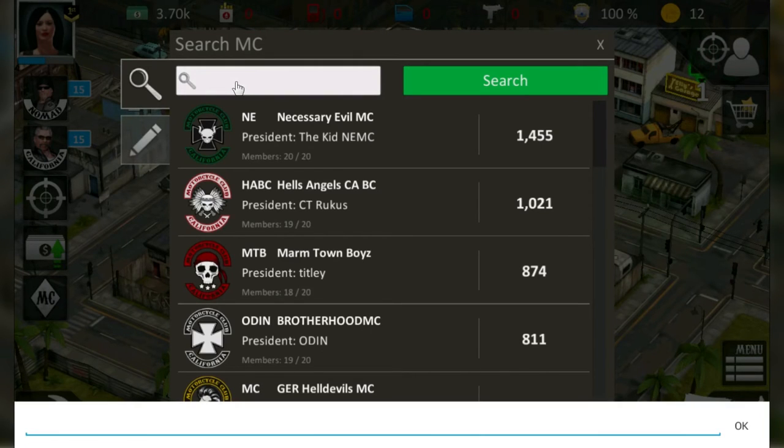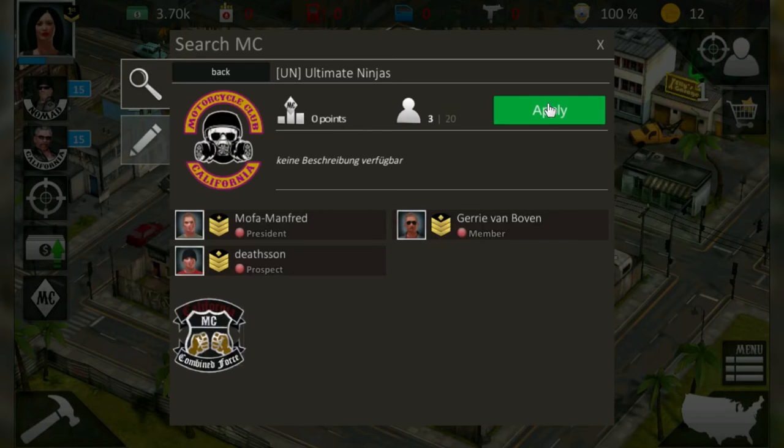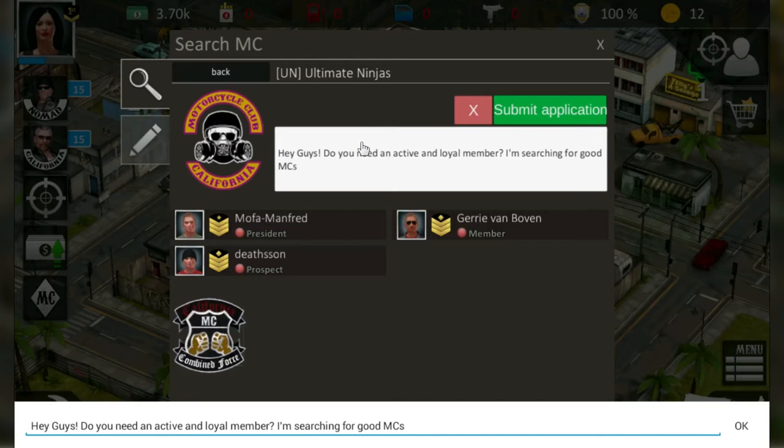I can still search for other MCs. Let's search for Ultimate Ninjas. When I visit an MC's profile I now have the option to send an application. Just click on this button and write your application — for example: 'Hey guys, do you need an active and loyal member? I'm searching for good MCs to fight in New York and have fun playing. May I join your MC?'